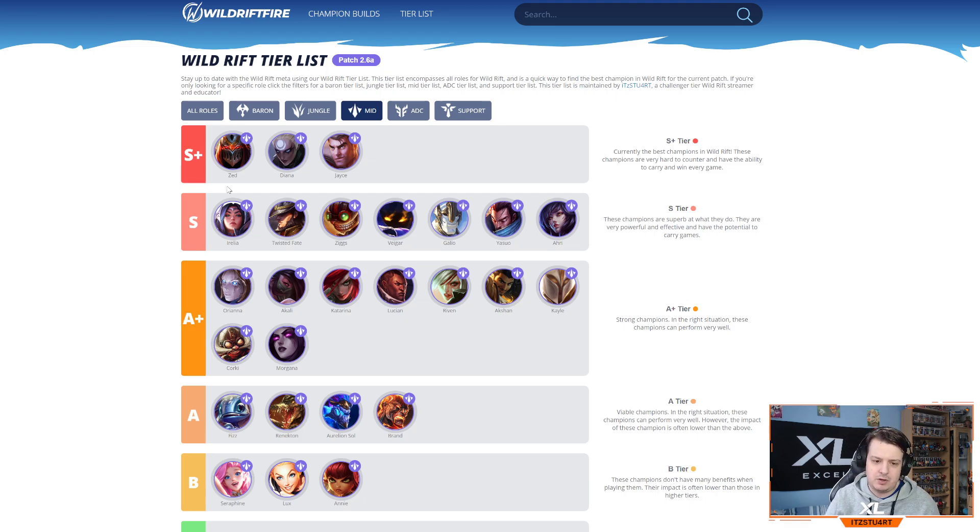Zed is very high skill cap but very strong overall. Irelia in the S tier for mid lane as well — still one of the best despite the high skill requirement. Twisted Fate got a big nerf in patch 2.6 but then got a buff in patch 2.6a, reducing the cooldown on his second ability, so he's still up there — his ultimate Destiny can get your side lanes ahead. Ziggs with his bombs is just still completely busted in my opinion, even after nerfs. In every game I've seen or cast with Ziggs he had the most damage.